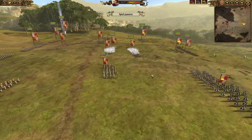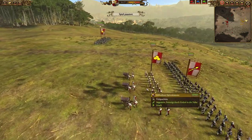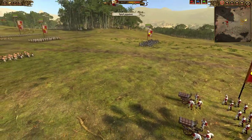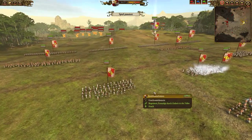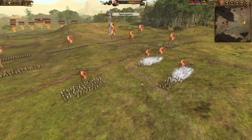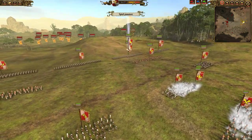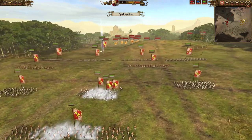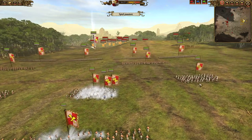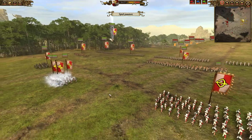In this battle I wanted to play a more range-heavy build with the Imperium. We have the Hellblaster Volleygun as well as three units of Empire Crossbowmen. It's always pretty risky to bring so much range versus the Beastmen since they are so fast and can easily circumvent your defenses and get onto your vulnerable crossbowmen and artillery pieces.